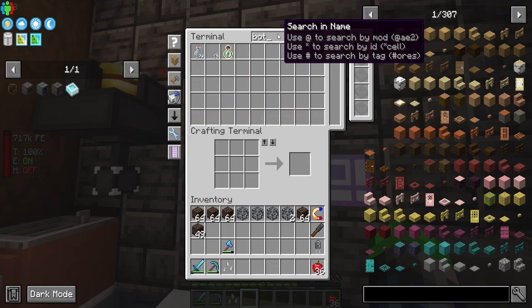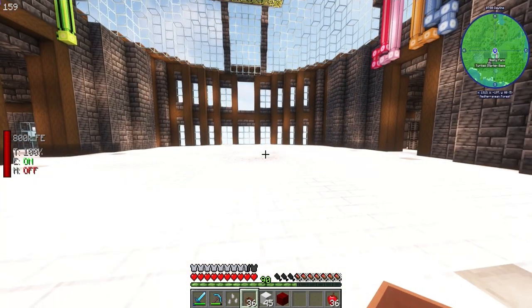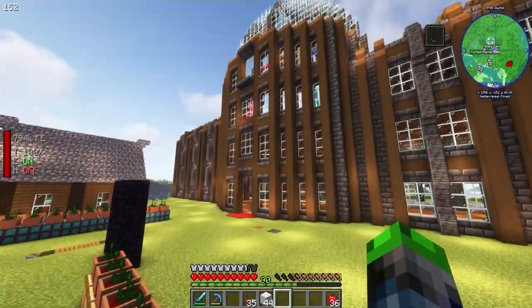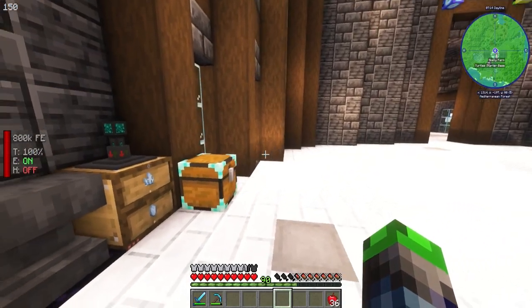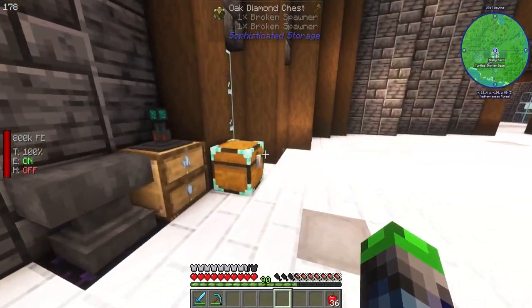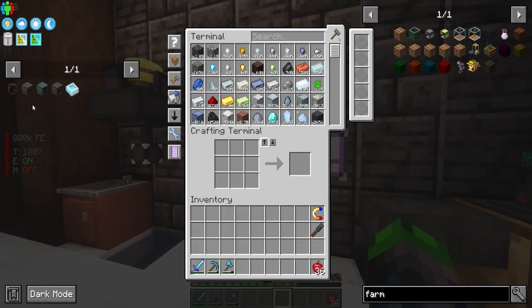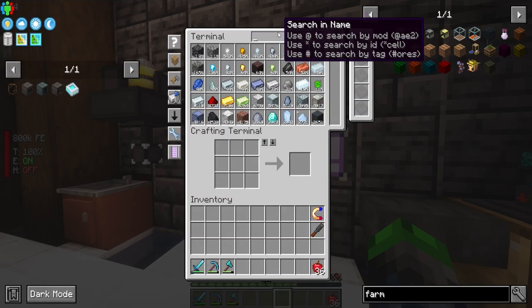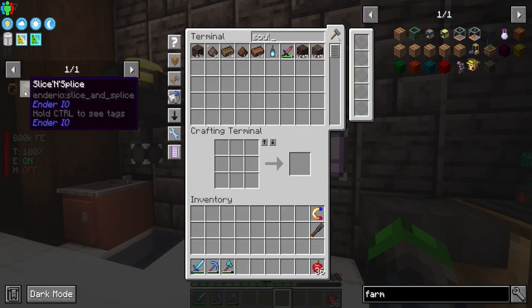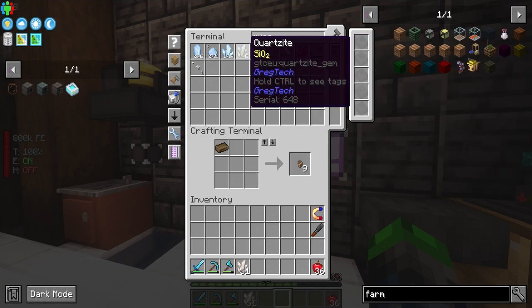Do I have any botany pots available? I don't. We're not going to be able to make the slice and splice just yet, but we can work on converting these into powered spawners in the meantime while we wait. We need a head — solarium ingot — and I do have solarium. We don't have solarium nuggets or powdered quartz, so let's get some powdered quartz.